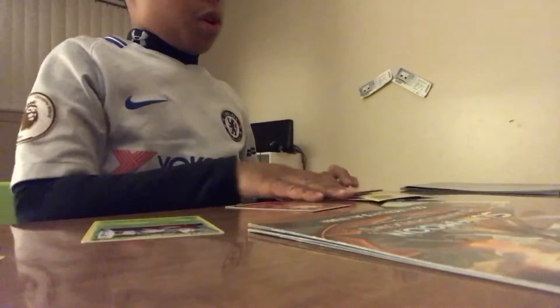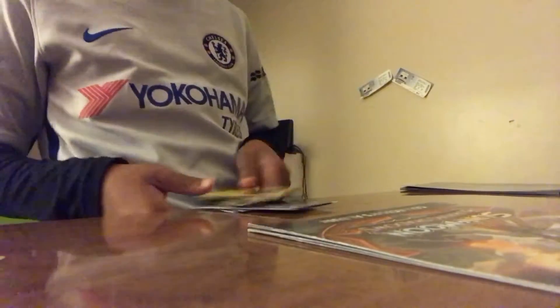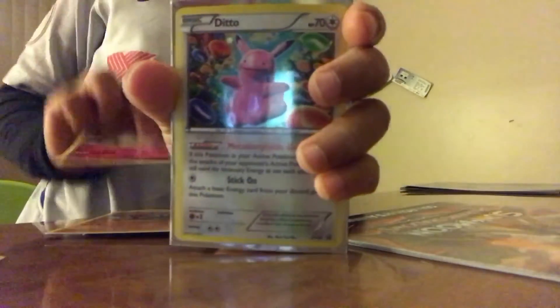That was some great pulls. Now let me show you what we got out of those five packs. Here are all our cards: Groudon, Swizzle, Ditto, Mega Groudon EX, Arcanine, Sylveon EX, and Arcanine Break. Have a good day — remember to subscribe and like my channel, and bye, see you next video!